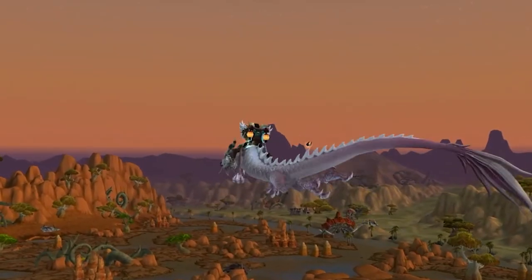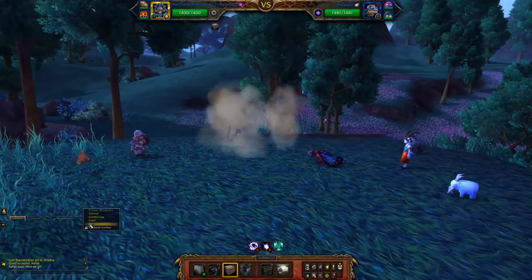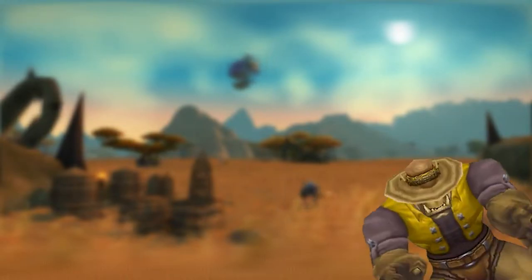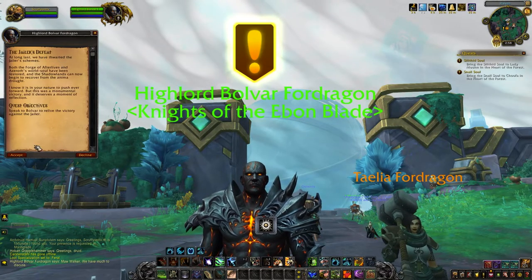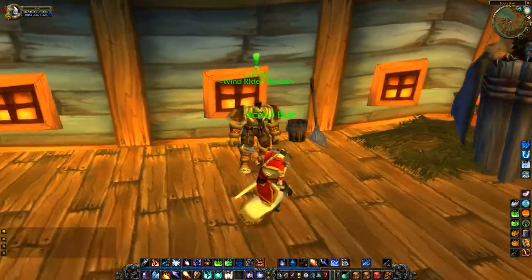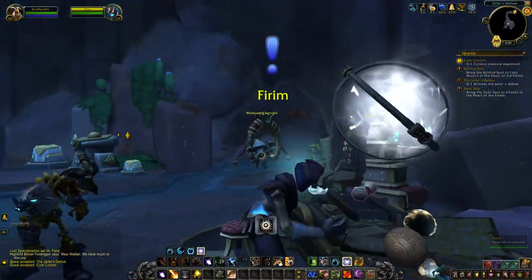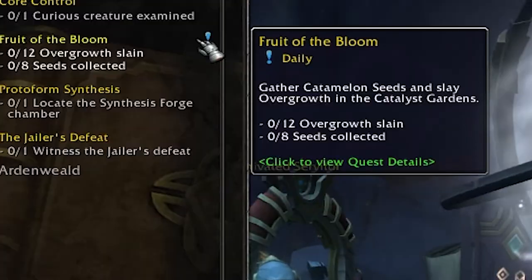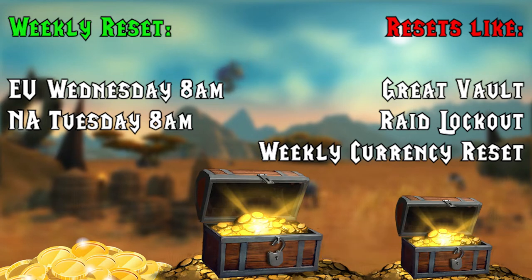World of Warcraft offers a lot of activities: player versus player, pet battles — a version of Pokémon where you catch and train little monsters — epic battles against computer enemies in dungeons or raids, or random activities throughout the game. If you encounter a yellow exclamation mark, it gives you a one-time quest rewarding reputation, experience, or gold. A green exclamation mark is just a flight point, from which you can travel to other flight points you've already discovered. A blue exclamation mark indicates a repeatable quest you can do once per day. World of Warcraft resets all IDs every Wednesday morning on EU and Tuesday morning on NA servers, meaning most long-lasting activities can be redone to receive more loot.